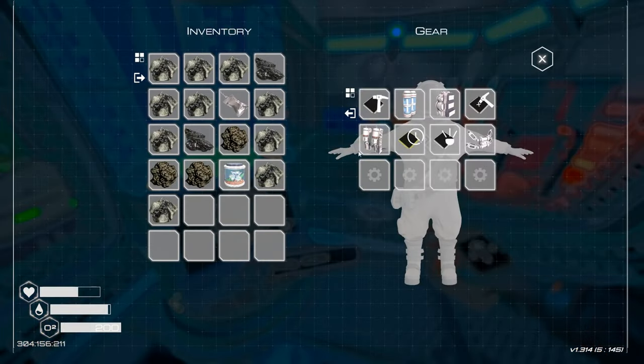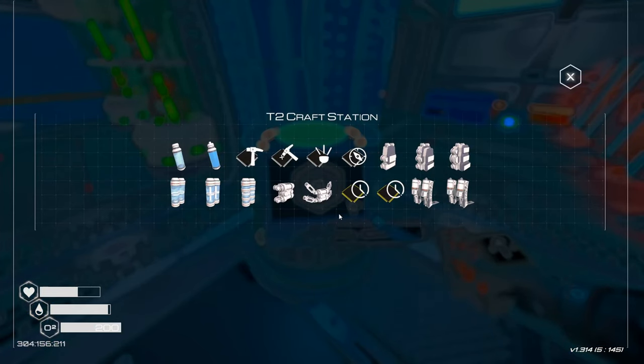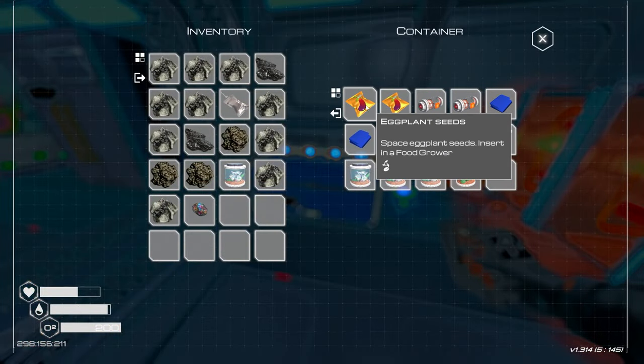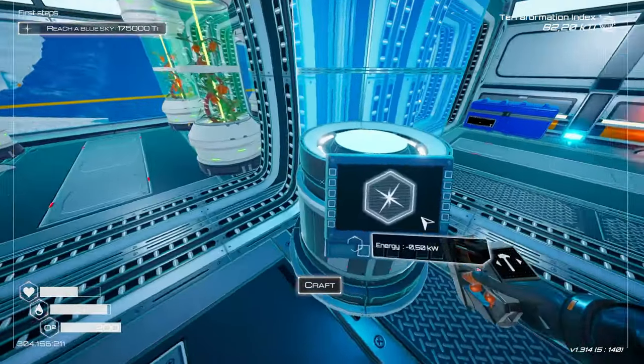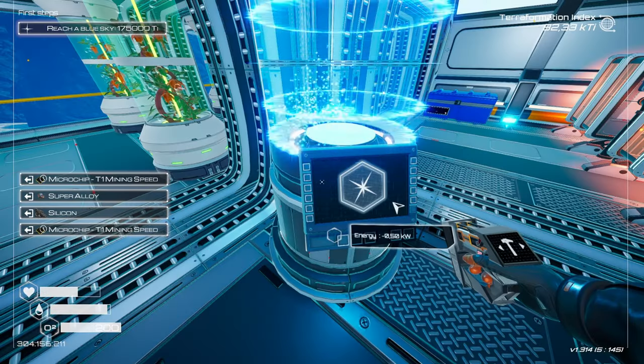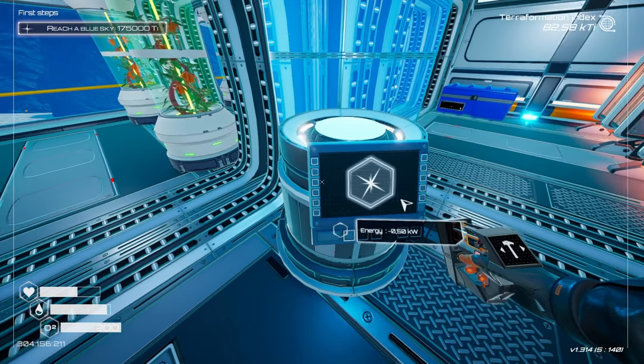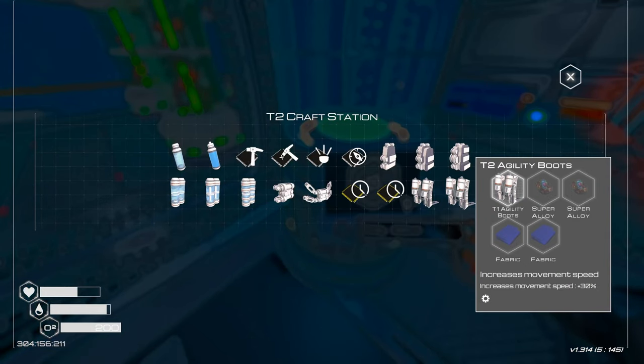Do I have the Tier 1? I have it. Perfect. For a Tier 2, I just need super alloy. I think I saw super alloy here — yeah. That means we could do this chip: Tier 2 mining speed. Awesome! Tier 2 agility boots — I do have Tier 1s, but I don't have Tier 2s.